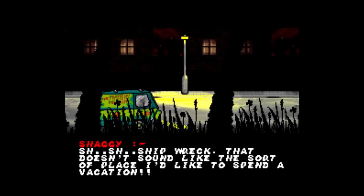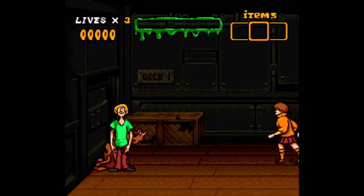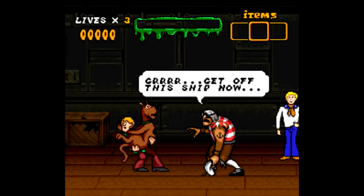Normally in the 16-bit era when a licensed property gets a video game, it's usually a completely generic side-scrolling platformer or beat-em-up. We saw this all the time with movie games like Last Action Hero, Cliffhanger, The Terminator games, or even Three Ninjas Kick Back, and with some TV shows like Home Improvement and The Adventures of Rocky and Bullwinkle.